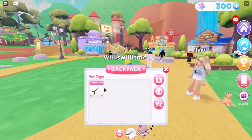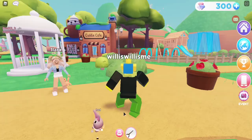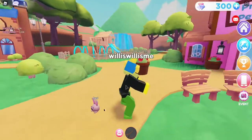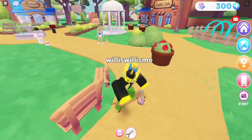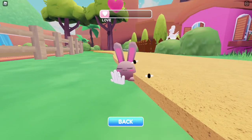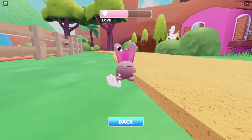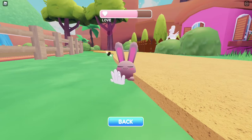I believe you can play with it. If you click backpack and get the stick, you can throw it and play fetch, which increases the happiness levels. If its love is a bit down, to cheer it up just pet it — all you need to do is spam click on screen. You're basically slapping it so it's happy.